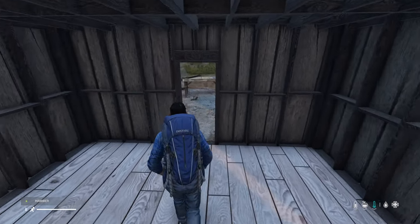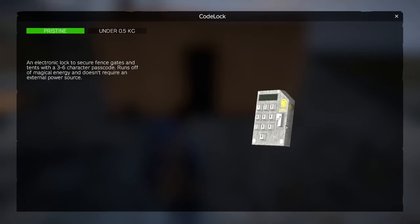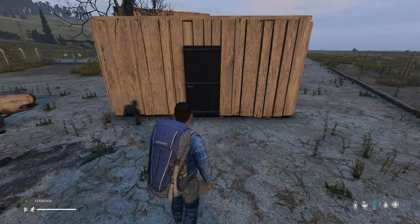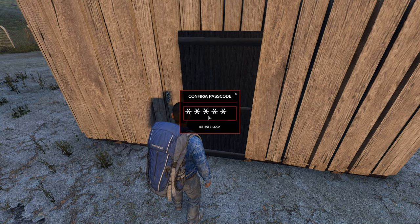All that's left is to lock it up. You can lock up the door by attaching a code lock to it. Insert a code and make sure to keep it as random as possible. If you have trouble remembering your code, go ahead and write it down.